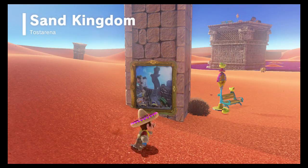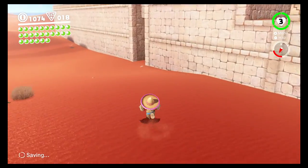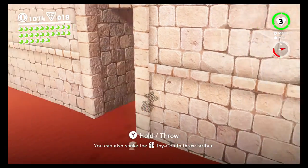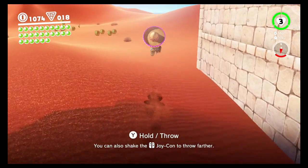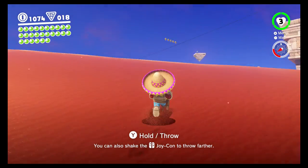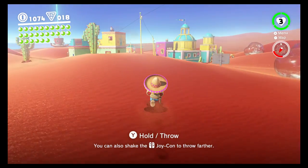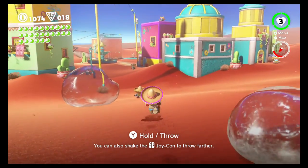One of them is right around here — if we grab this, this is one of the seeds I was talking about. So now grab the seed and we'll take it all the way back to the town. See that moon up there — that moon is the one from the painting, from a different kingdom. We'll take this seed back to the town, plant it, and then we only have one more left to go.